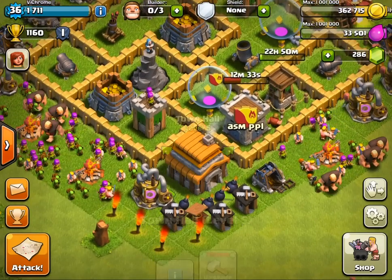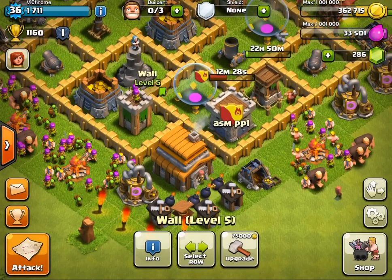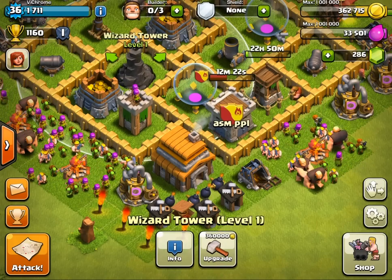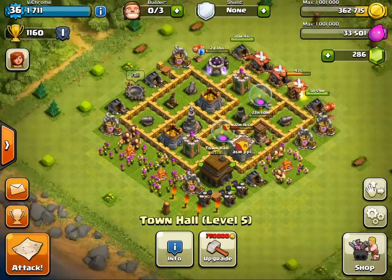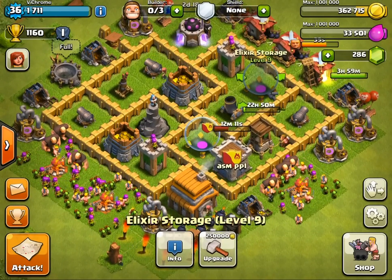So when they take out the town hall, they get a star. And if they can't get to your elixir or anything, you get a 12-hour shield — a free shield, which is great. By doing that, you're getting a shield and your town hall is destroyed, but that's okay. In the end, your gold and elixir storages are safe, leaving you with the same amount of money as before.